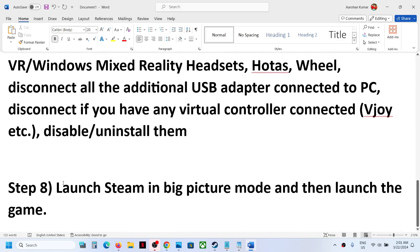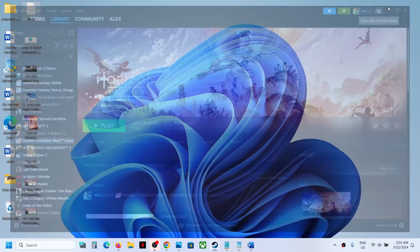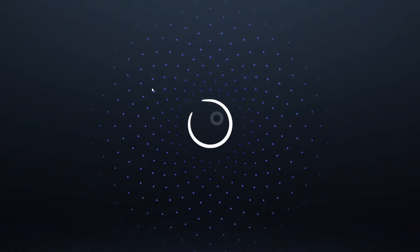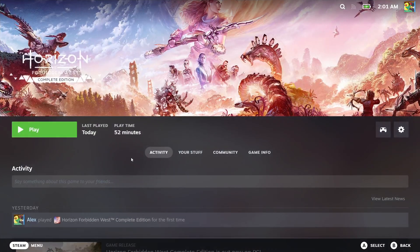The next step is to launch Steam in Big Picture Mode and then launch the game. At the top right you can see the Big Picture Mode icon — click on it, then click on the game, launch it, and check the controller.